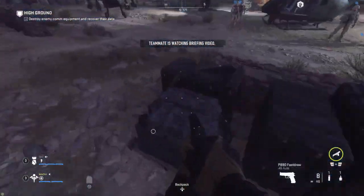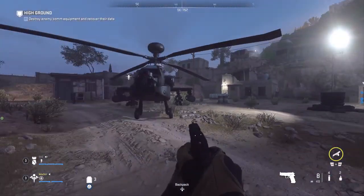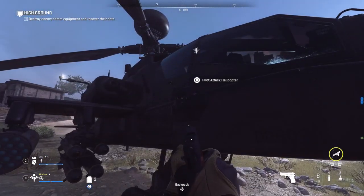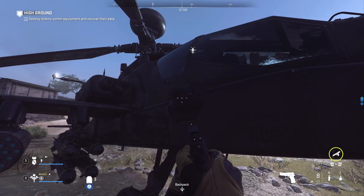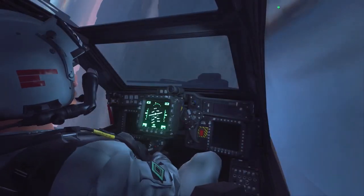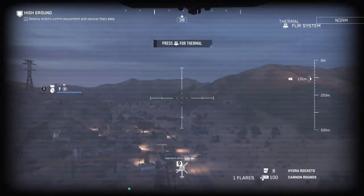Once you guys are in, there are going to be two options to select from. You guys can either be the pilot or the ground team. You guys are going to want to be the pilot, so go to the big Apache helicopter and pilot that one. Your friend is going to have to go to the other one. If you guys are doing this with a random, just make sure that the random is going to the other helicopter and you are piloting the main helicopter.